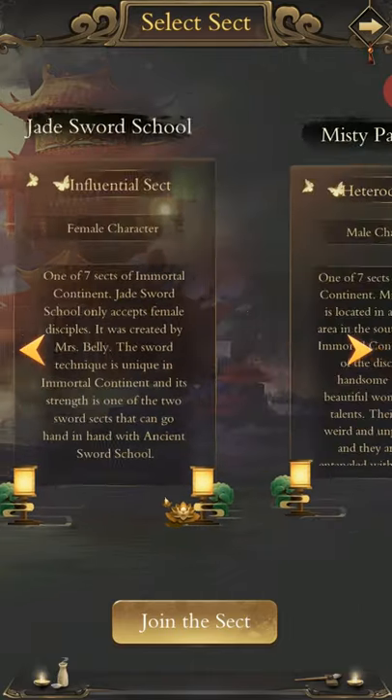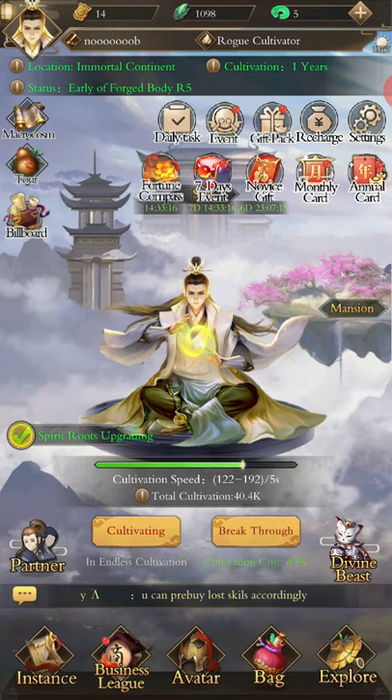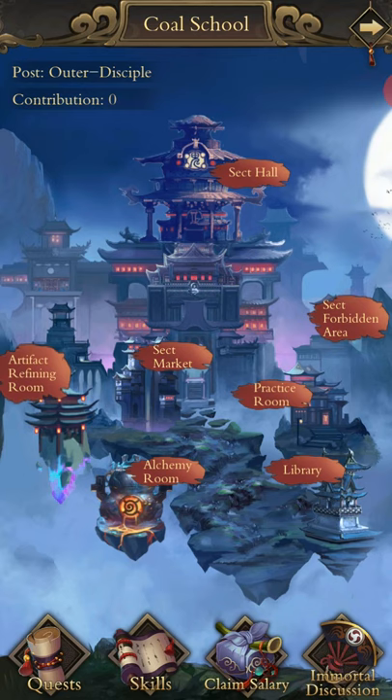You need to choose between the available sects prior to joining a larger sect, or alternatively you can be a rogue cultivator until you get there. For the sake of this guide, I'm going to join the coal school. Of course, on my main I betrayed them and left before I knew what I was doing — that was my mistake. So, alchemy first: I'm only going to touch on alchemy because this video has been going on too long.